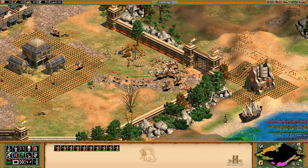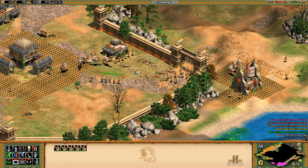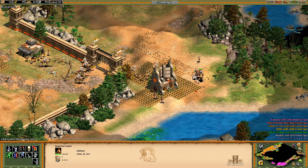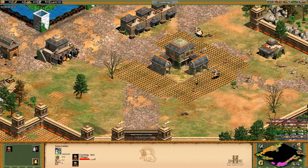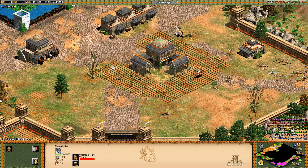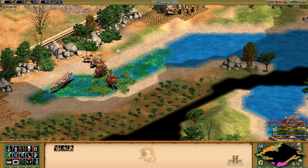We cleaned that up pretty nicely. Good start. Could have used our units more actively earlier, now that I think about it. These Imperial Camels really do some good damage. Should probably get more people on wood. Let's just make a mill and mining camp since we only have those there.